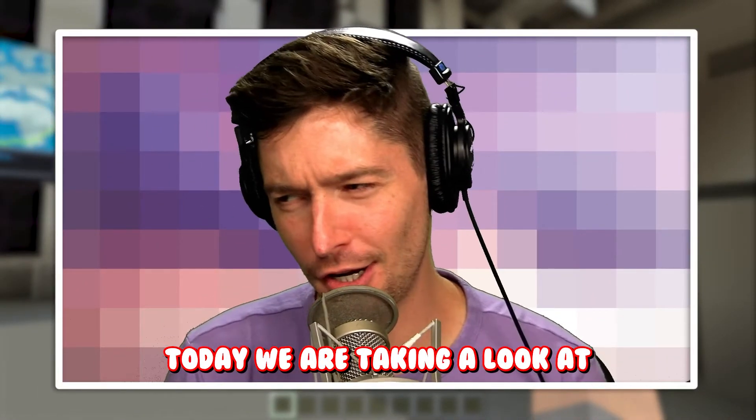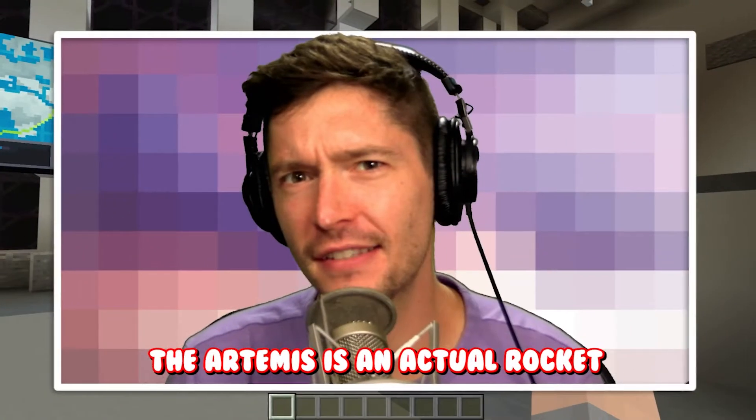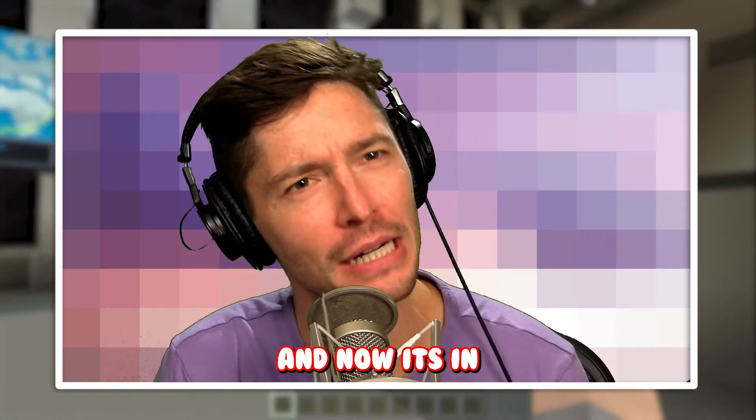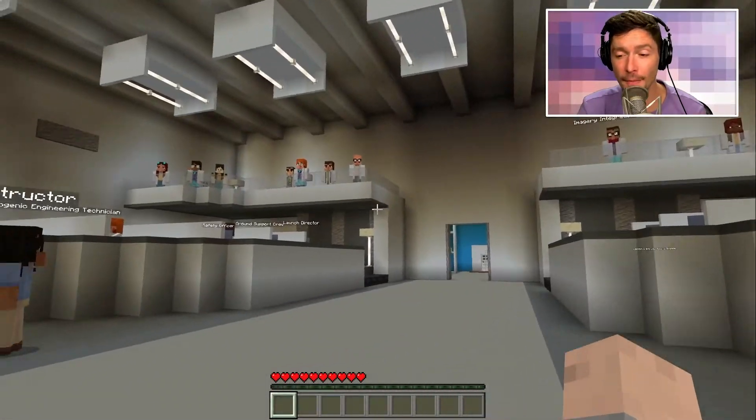Hello everybody, today we are taking a look at Artemis Rocket Build. The Artemis is an actual rocket that NASA has created and now it's in Minecraft. This is a review of the Minecraft DLC and I gotta say we're starting off strong because this DLC is the best price ever — free, it costs zero dollars. Let's get into the map.